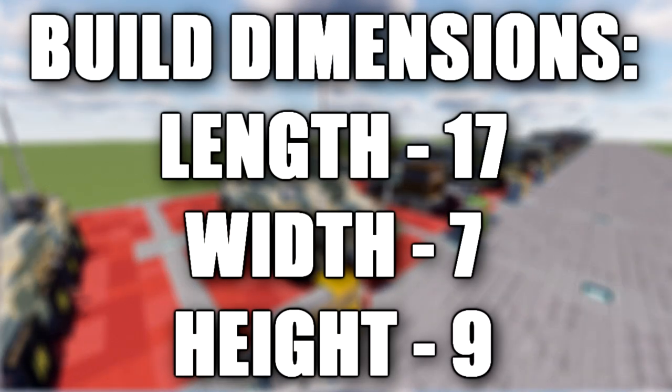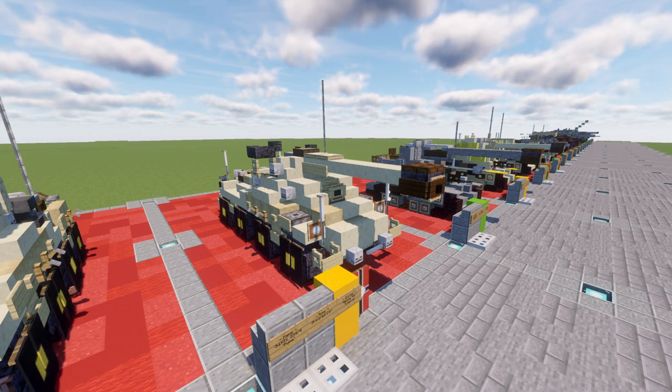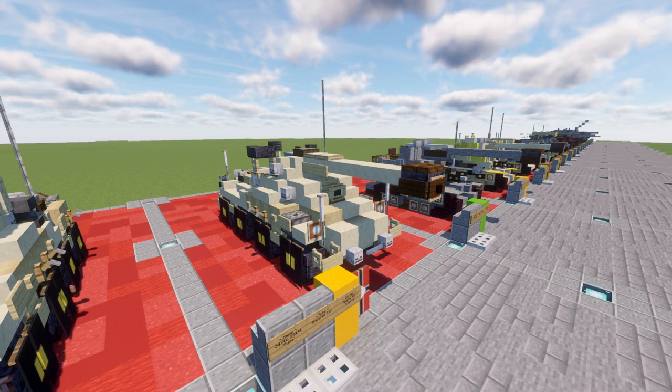In this tutorial we will be going ahead and building the SDKFZ 234-4 Puma. The SDKFZ 234 was a family of armored cars designed and built in Germany during World War II. The vehicles were lightly armored, armed with a 20, 50, or 75mm main gun, and powered by a Tartara V12 diesel engine.